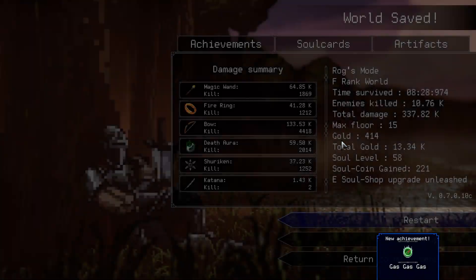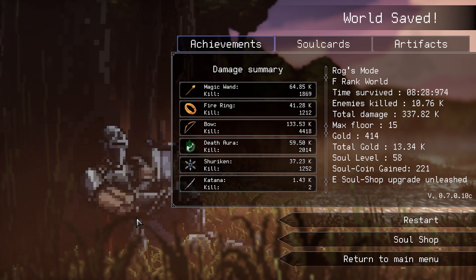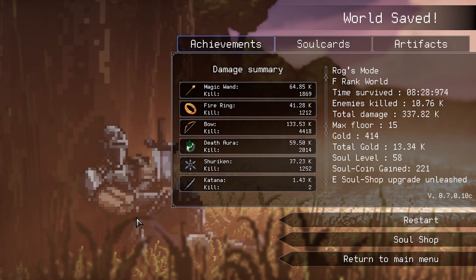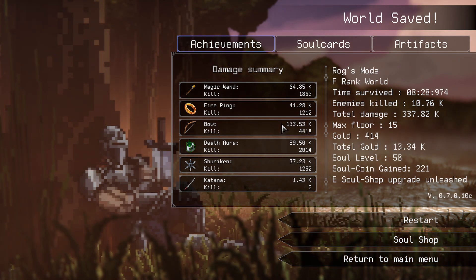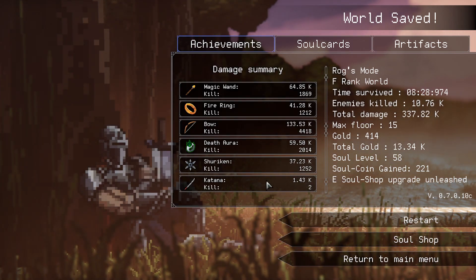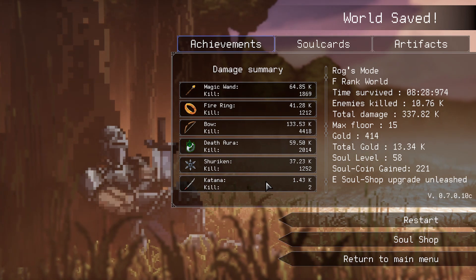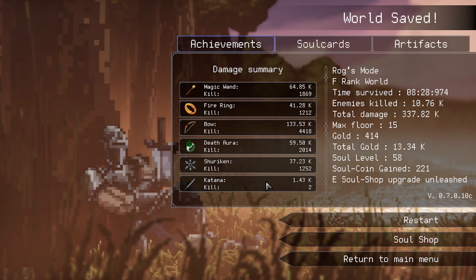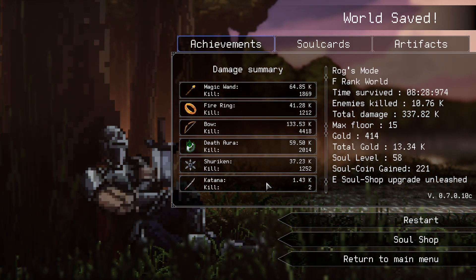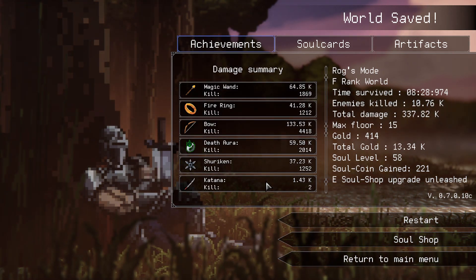Holy shit that was completely busted. So y'all, that is Rogue Genessia — I'm fairly certain that's not how you say it. That is my first successful win. Holy shit our bow was putting in work — four thousand kills with the bow, two kills with the katana. Two enemies got close enough to take damage from the katana — that's pretty funny. This is probably gonna be a shorter one. I feel like I wasn't playing that long but really really had a fun time with this. It's always fun to win, it's always fun to break these games wide open and just destroy mob after mob.